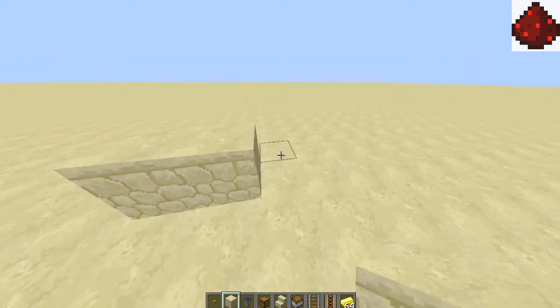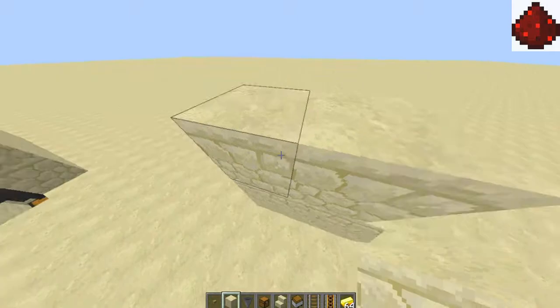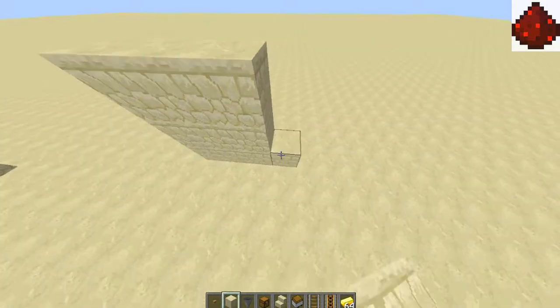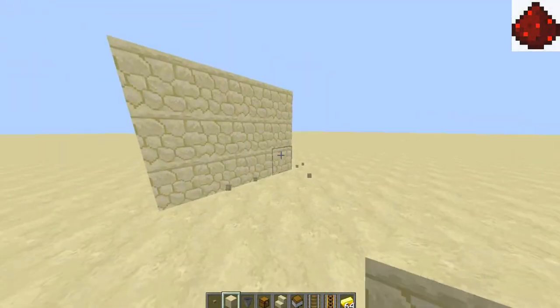To build it, start off by building a three-high wall, just like that — however long you want it, depending on where you want it to go.